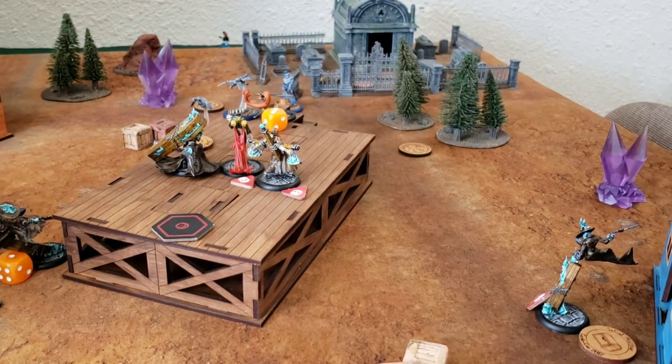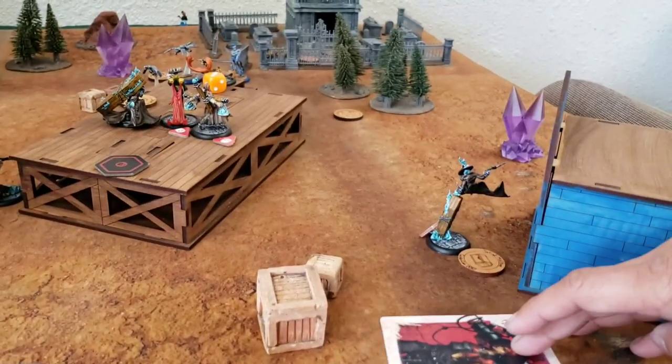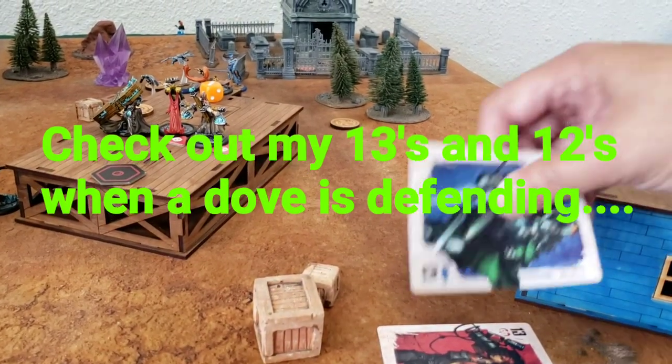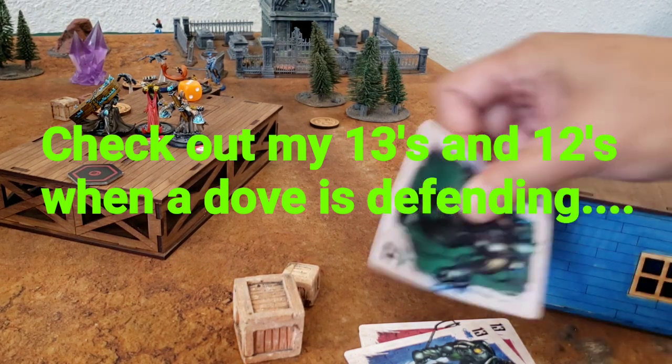The Death Dancer will attack the bird with the great sword — a 13 versus 13. I'll attack again, working on scraps for these two. I'll attack again — that's my last action, I'll just drop that.